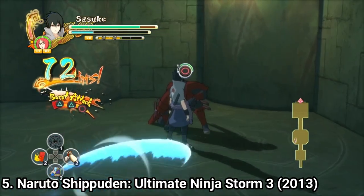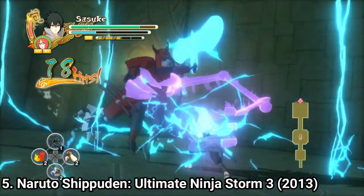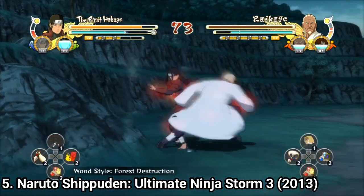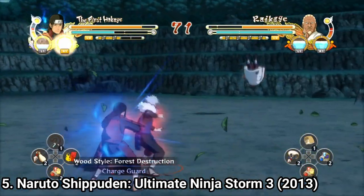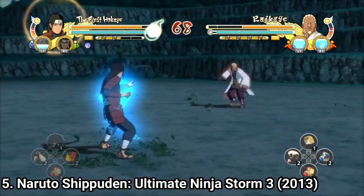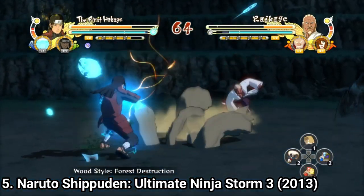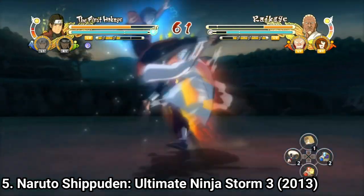In the battles, the most noticeable difference is that substitutions are significantly easier to pull off. Characters are snappier and react faster to commands, making battles faster. Another difference is the assist characters — instead of just pinging assist characters like in Storm 2, now assist characters are of 3 types: Attack type, Defense type, and Balance.